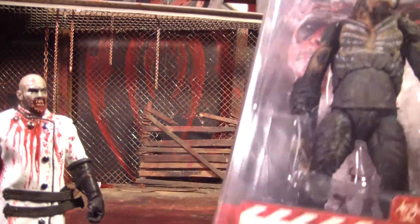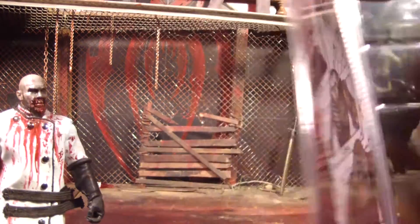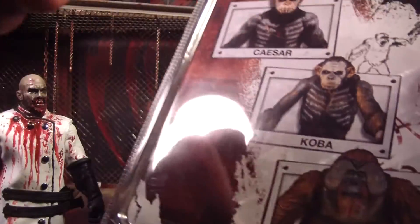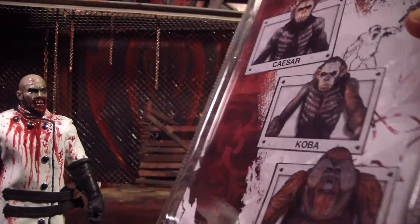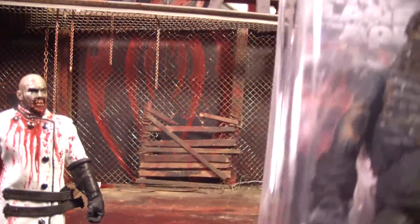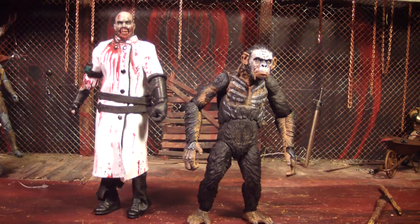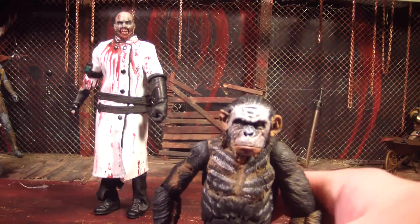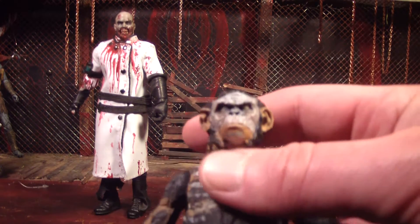This is Koopa. There's the back of the package. Time to open him up. So there is Koopa out of the package and he is a scary looking ape. Caesar is mean looking, but this guy is just scary looking.